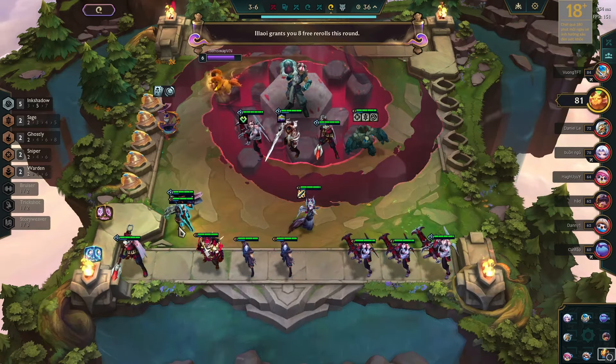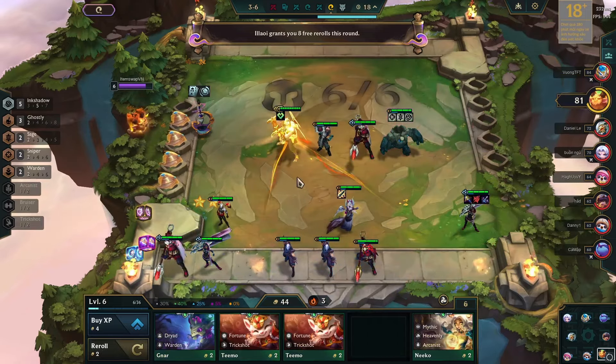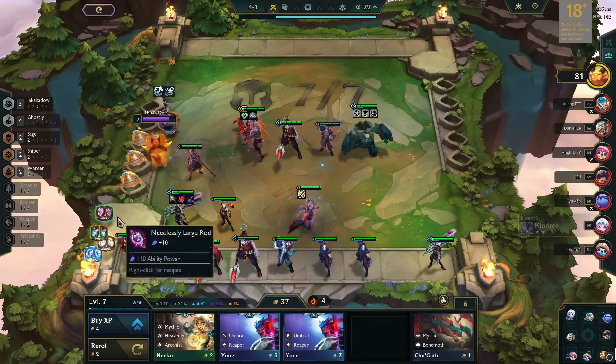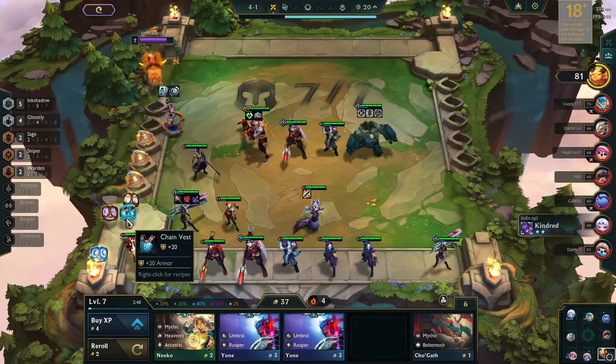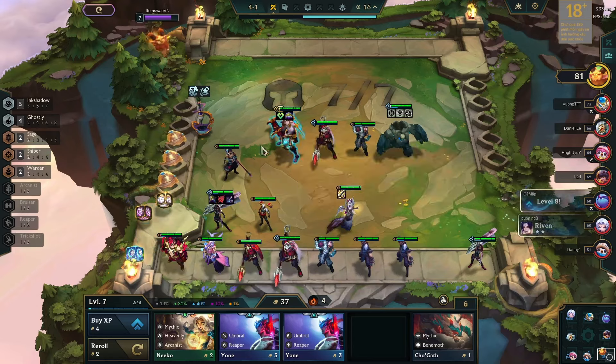In the next encounter, Eleoi granted 8 free re-rolls, using which I maxed Aatrox and got a few more copies of Senna. Moving to level 7, I added Kayn, activating the 4 Ghostly synergy. These lobbies are very competitive, so going on a streak is pretty hard, but I am trying to maintain a streak.